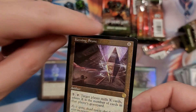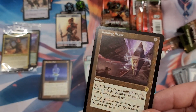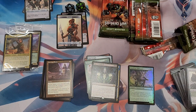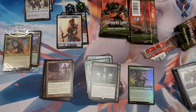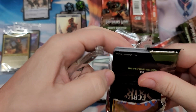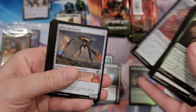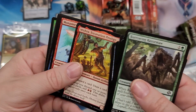Keening Stone - pay five, costs six to get out, you pay five, target player mills X cards where X is the number of cards in that player's graveyard. You gotta have a ramp to run that - that's eleven mana just to get it started. By the time you're spending eleven mana, you should be trying to win the game. I don't know many mill decks that wouldn't run something better. Mishra's Excavation Prodigy - they just printed this card, why would you print it again?